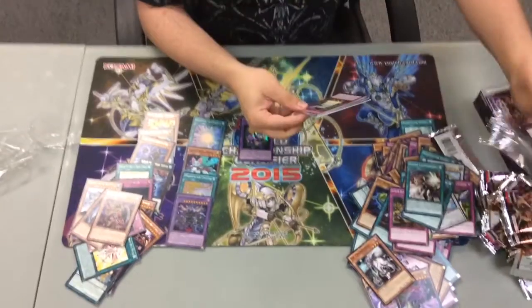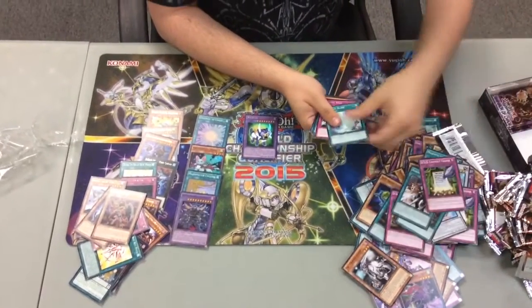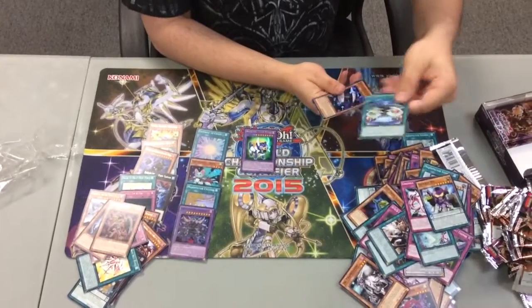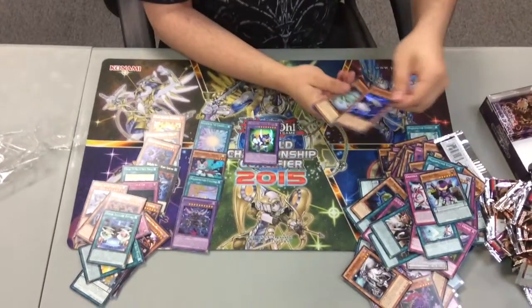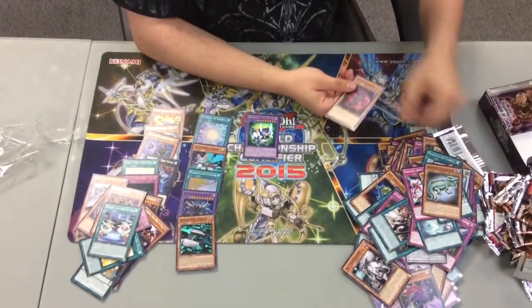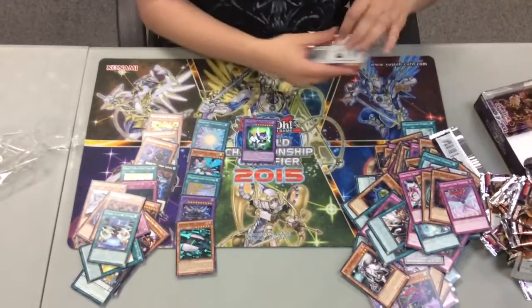Next one: Contract Change, Psychic Blade, Split, Deskbot. We have Super Soldier Ritual. Cosmo Dogfighter — that's a nice super, part of the Cosmo archetype. Gradle Alligator, Necro Slime, and Magispector Tempest.